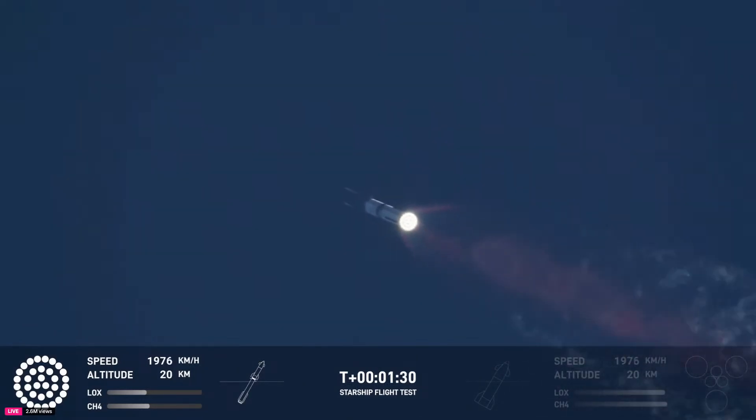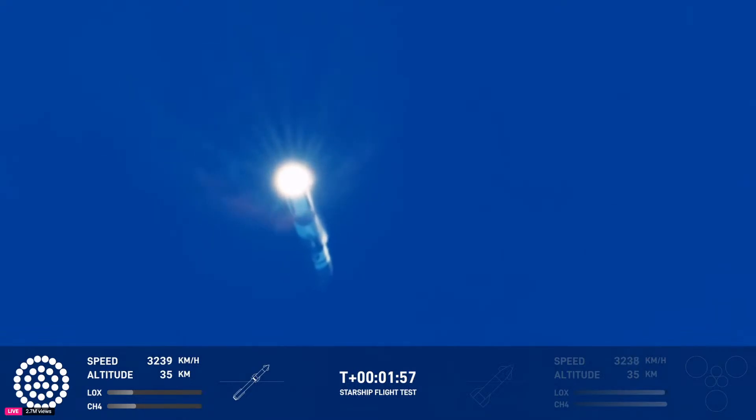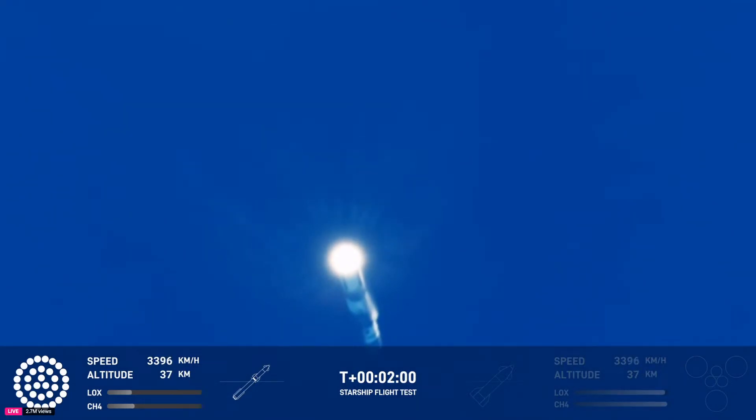Coming up in just a little over a minute from now is going to be hot staging. We're going to see the six engines on the ship ignite while still attached to the booster. Just before that, we'll see all but three center engines on the booster shut down — what we call MECO, most engines cut off instead of main engine. While we continue to watch it go up, a lot of our flight controllers are looking at all the systems around the tower. We have to send a manual command.